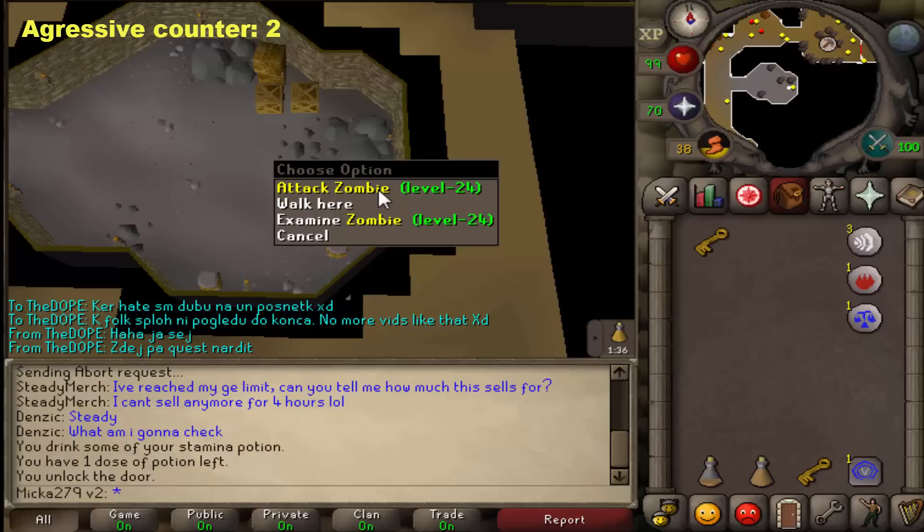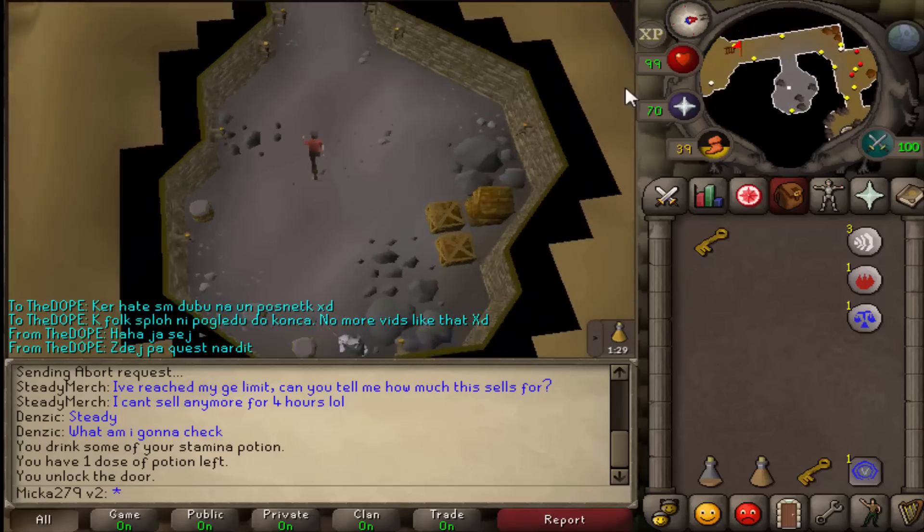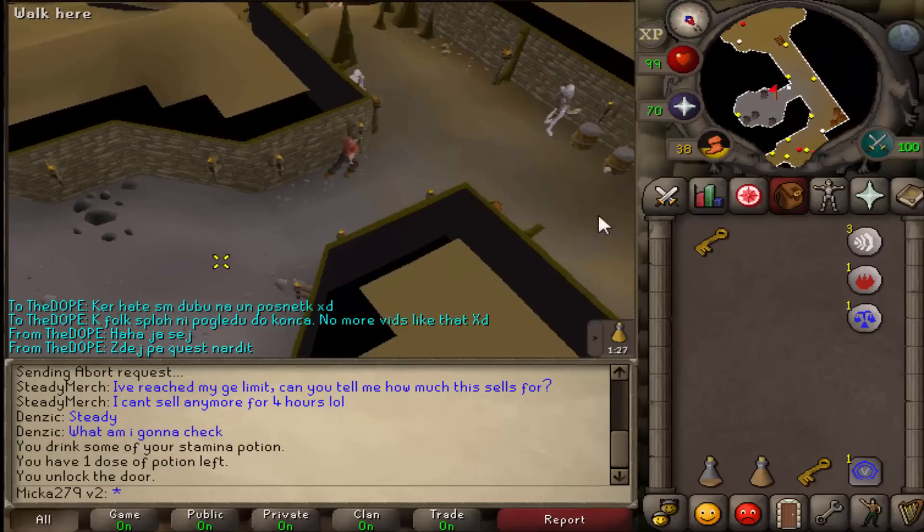Those zombies will be aggressive if you are level 49 and below, so if you are having problems hopping quickly, run here, climb up the ladder and switch worlds.